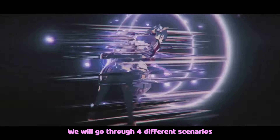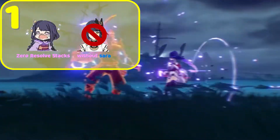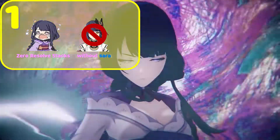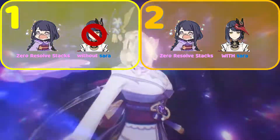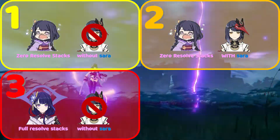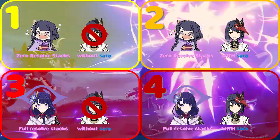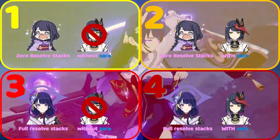We will go through 4 different scenarios. 1: 0 resolve stacks on Raiden, without Sara's buffs. 2: 0 resolve stacks but with Sara. 3: Full resolve stacks on Raiden, without Sara. 4: Full resolve stacks with Sara's buffs.